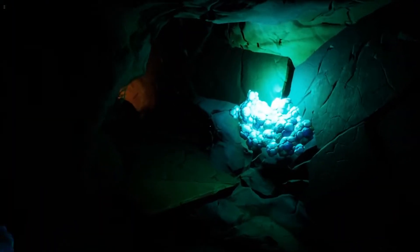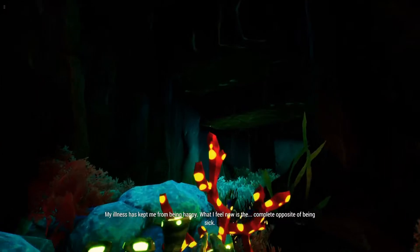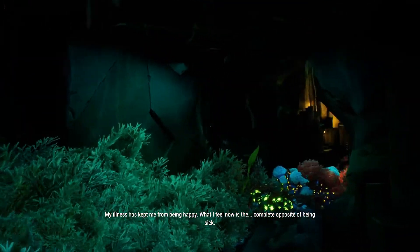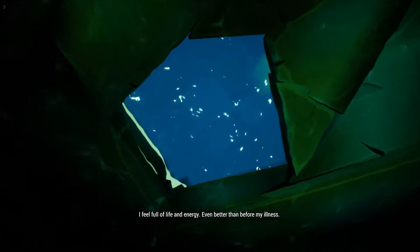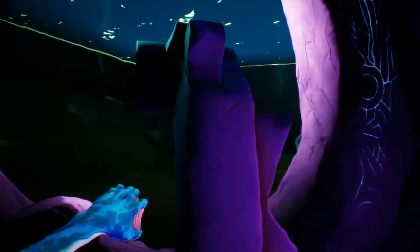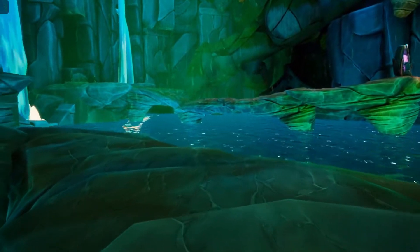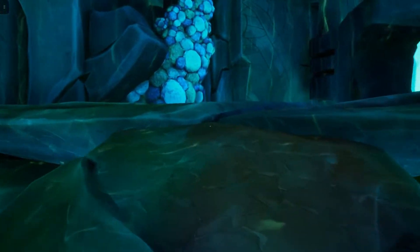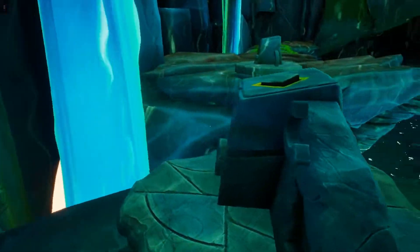Once you are here, you need to travel up. This is one of the most crazy, beautiful, gorgeous things in this chapter. My illness kept me from being happy, but what I feel now is the complete opposite — I feel full of life and energy, even better than before my illness. You're in the same area but on the other side of the switch — there were two pillars, so you're on the second pillar now. Press the switch to further lower the water level.